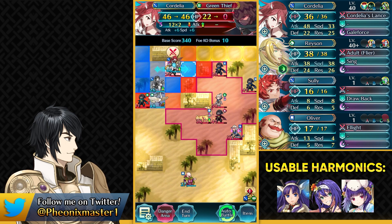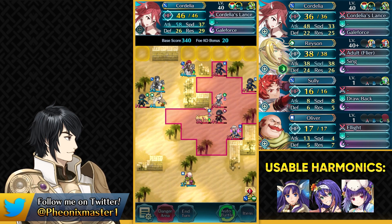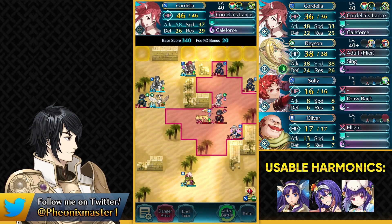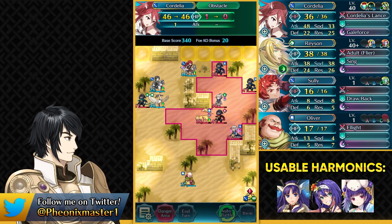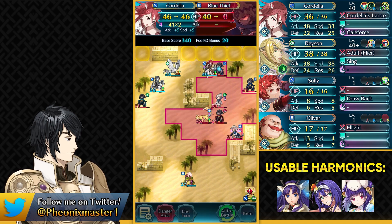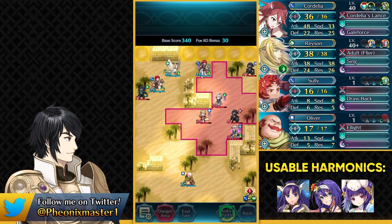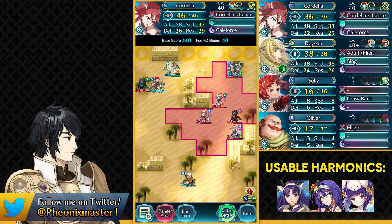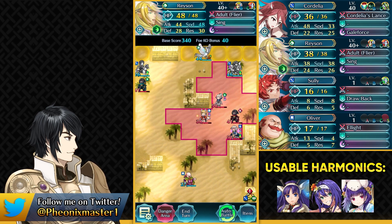Go over here and take out the Green Thief by using Pass — that is really important. You're going to get Dance's Veil and you want it to land on Cordelia. It's a 50-50 coin flip and we get her on the first try. Go ahead and break this obstacle, then dance up Cordelia to finish off the Blue Thief and collect the Infantry Boots. The remaining Green Thief is trying to escape along with another Blue Thief — take care of the Blue Thief and block the Green Thief's path.